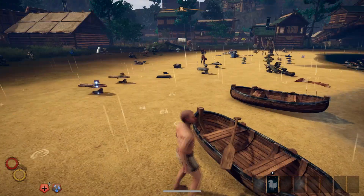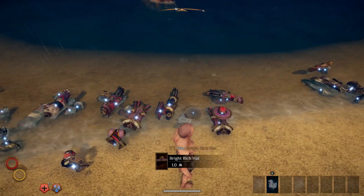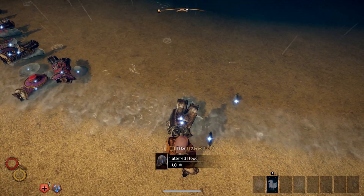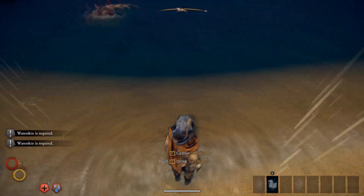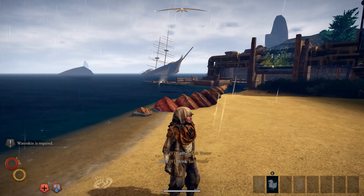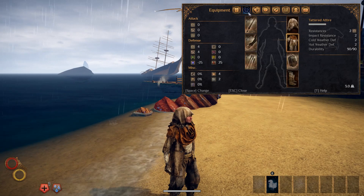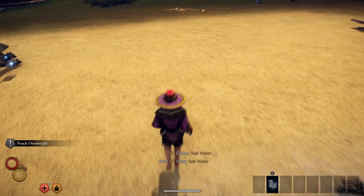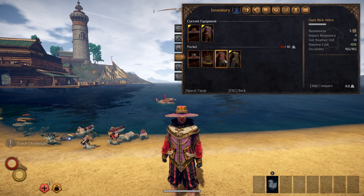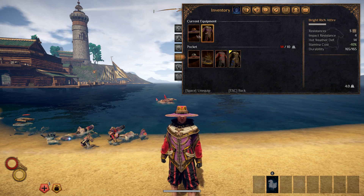So we finally finished that row. Now it's time to tackle the biggest row out of everything here, and some unfortunately got a little mixed up. Here is the first set — the tattered robe set with the boots, the armor, and the hood. The stats on this are going to be pretty much nothing. I actually picked up two different outfits here — they got a little mixed up. So here's the bright rich attire right here — you guys can see there are different stats on that, and there's the overall.